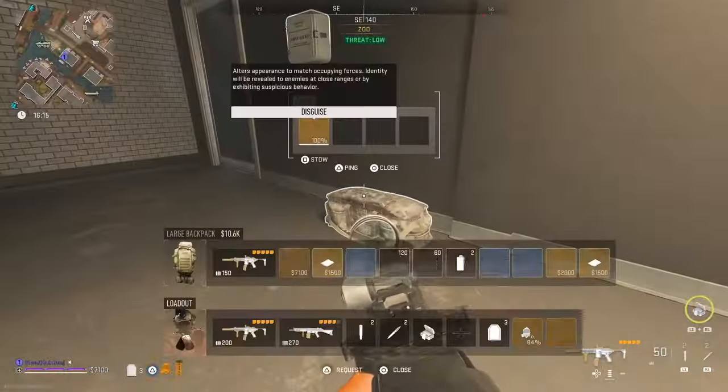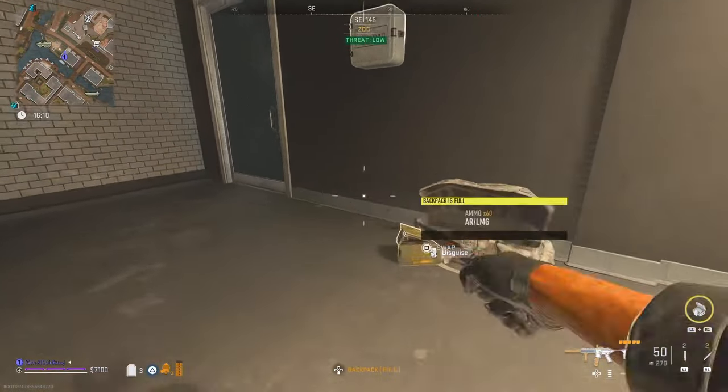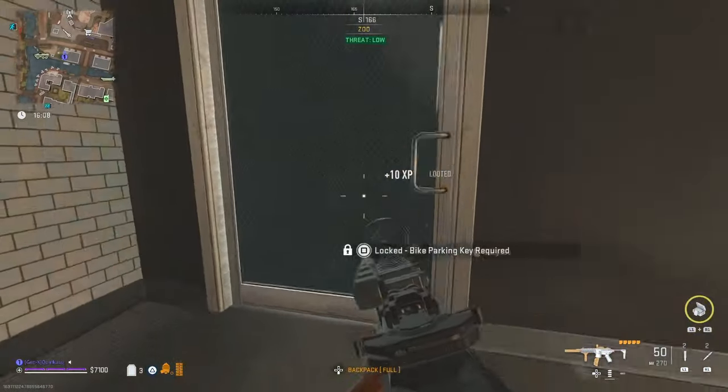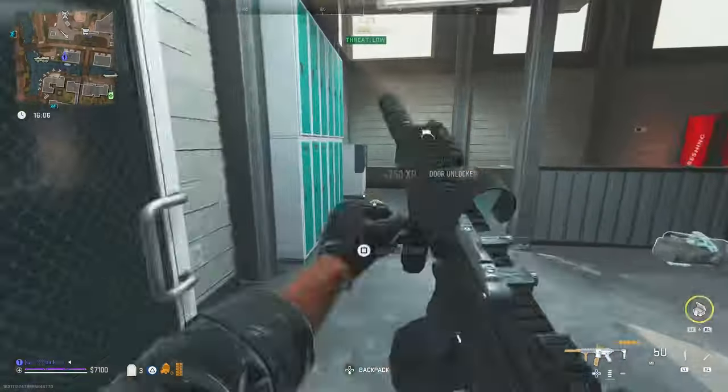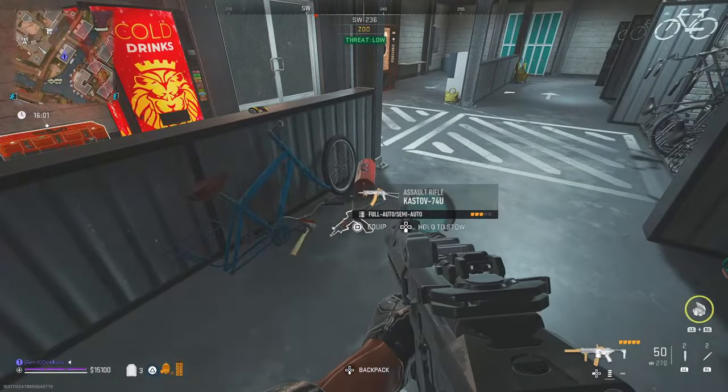Beyond gear, some people want to get their exfil streak going as part of their regain. For contracts, there are plenty of options, but I recommend HVTs due to the keys they drop which can also be used for further regains. Let's talk about some of the notable key spots in Vondel.